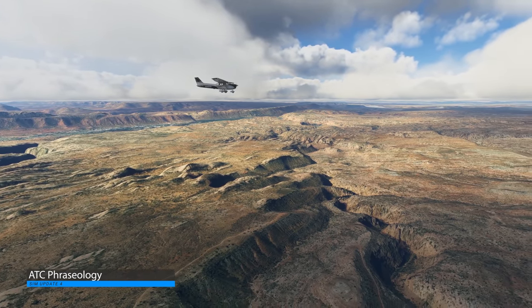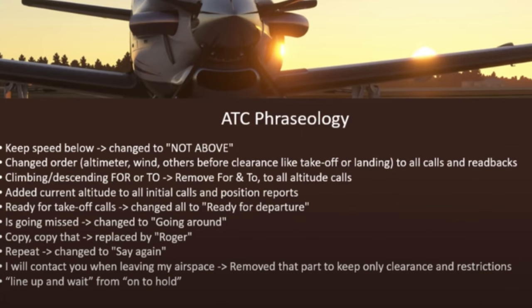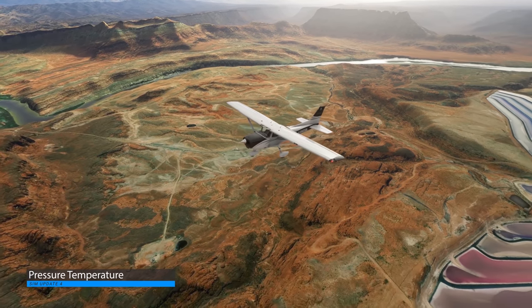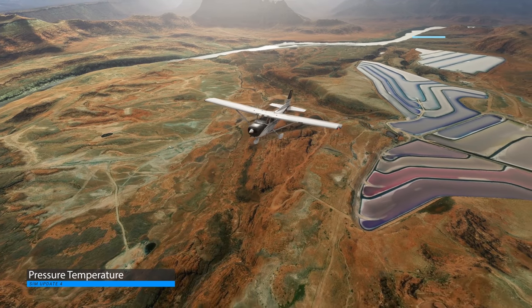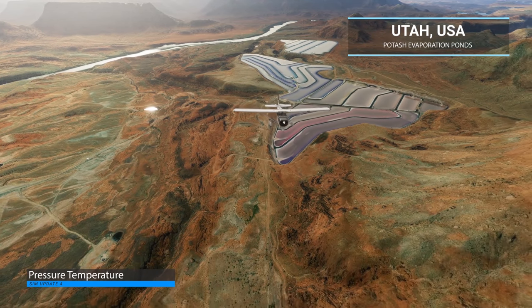Another important change that many people wanted to see is improvements to ATC. For Sim Update 4, there have been changes to ATC phraseology: 'keep your speed below' has been changed to 'not above,' 'ready for takeoff' calls changed to 'ready for departure,' 'going missed' changed to 'going around,' and 'copy copy' replaced by 'Roger.' Weather pressure and temperature was originally planned for Sim Update 4 as far back as February, but due to testing problems it has been pushed back to the next sim update.